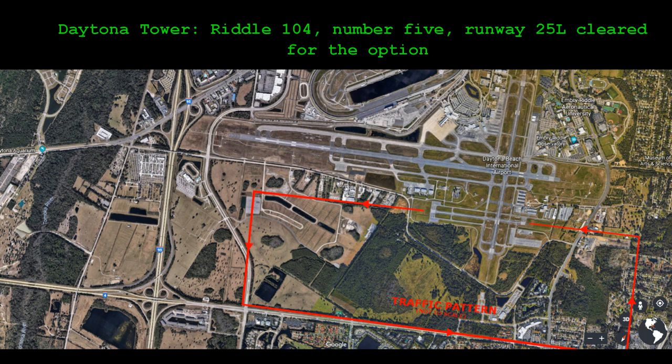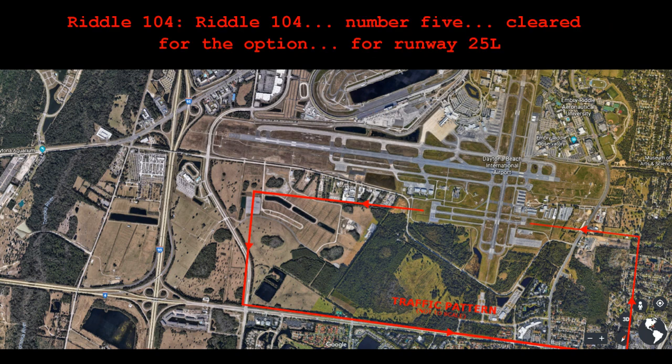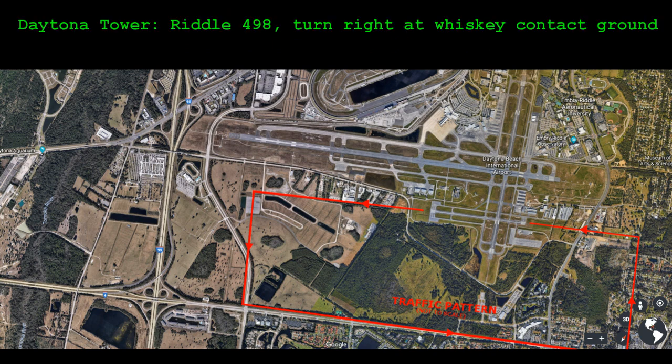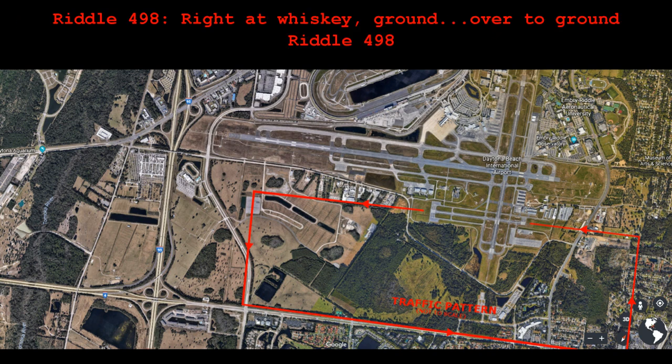R1-04, number 5, runway 25L, clear for the option. R1-04, number 5, clear for the option, runway 25L. R2-498, turn right at Whiskey, contact ground. Right at Whiskey, you're over to ground, R2-498.